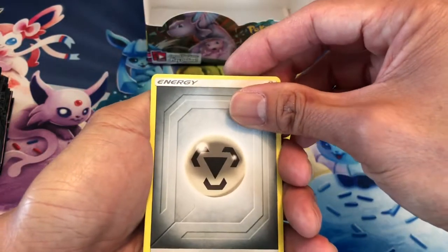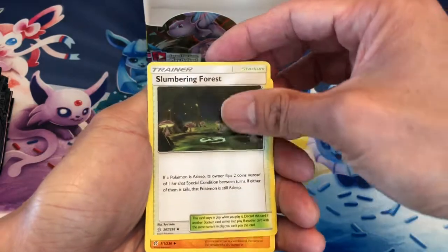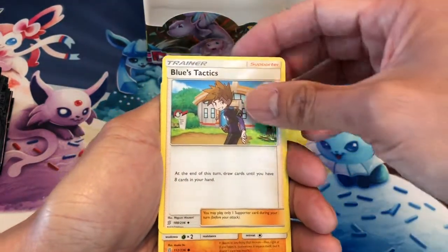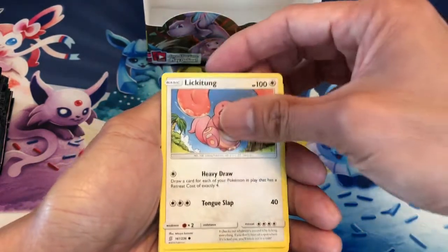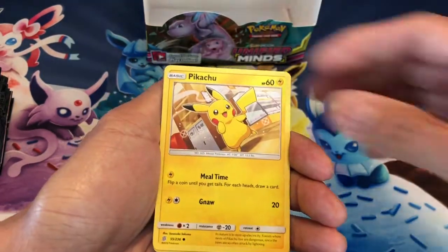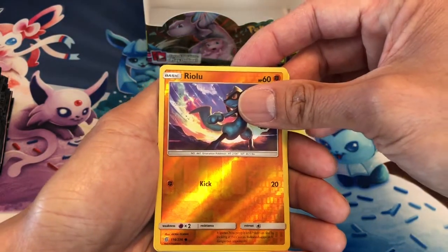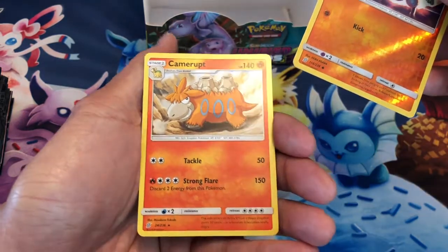Okay guys, so let's start with Steel Energy, Slumbering Forest, Relicanth, Blues Tactics, Gible, Lickitung, Dwebble, Muna, Pikachu, Riolu, Reverse Holo. Last card is a Camerupt, non-holo.